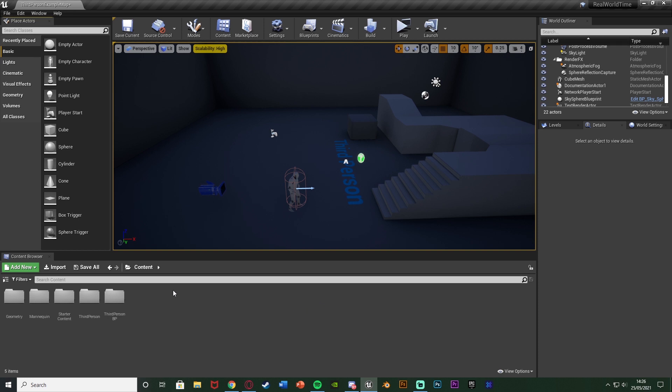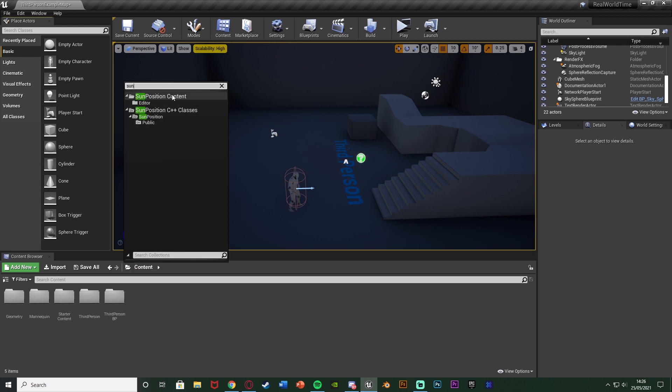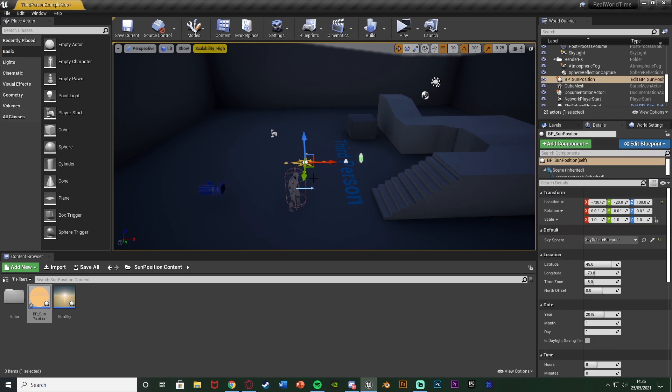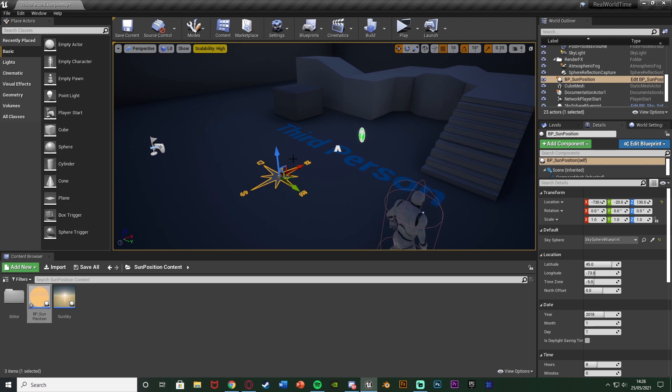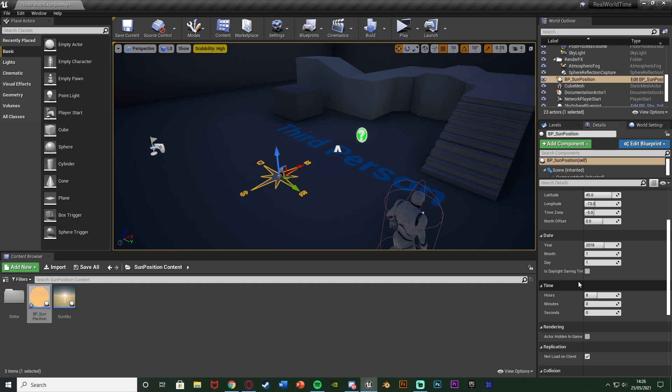After restarting, press the folder icon next to where it says Content to choose a path, and search for 'Sun Position Content', selecting the top folder. Now we have access to the bp_sun_position blueprint. Drag that into the level — you'll see a nice little compass. Down here we have latitude, longitude, time zone, and all that. The date and time we're going to have update automatically.